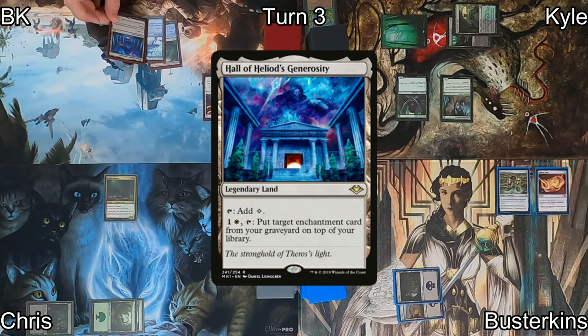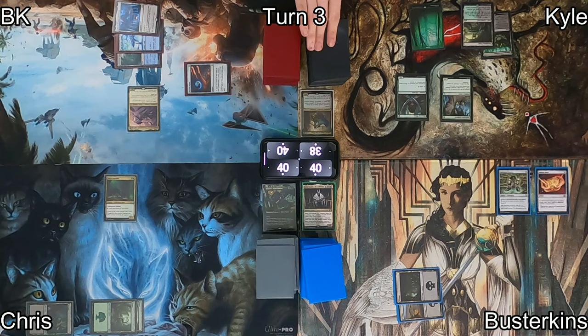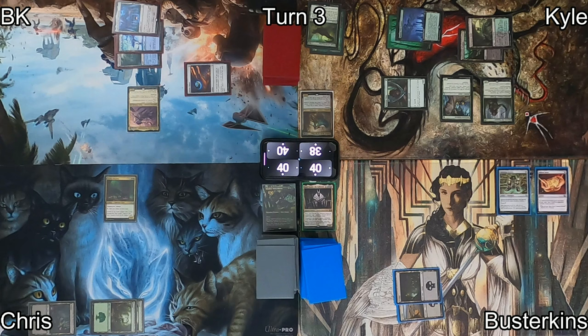Back to my turn, I play Hall of Heliod's Generosity as an insurance plan against future destruction of my enchantments. I cast my commander, Alela Artful Provocateur, hoping to make some fairy tokens, and pass to Kyle, who plays Boseju Who Endures. Then he casts Finale of Devastation with X equals three, advancing his board state and getting Marwyn the Nurturer onto the battlefield to increase his mana production. He moves to combat with Wirewood Symbiote, attacking Busterkins for one.